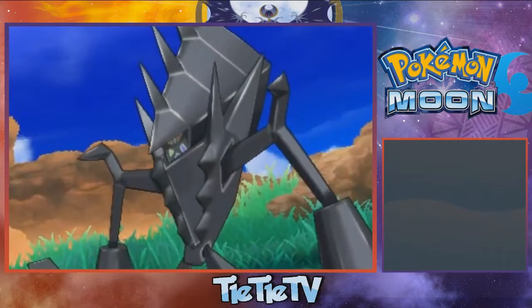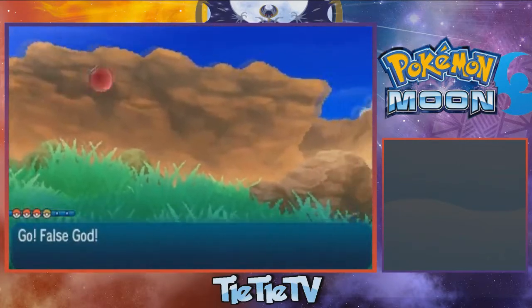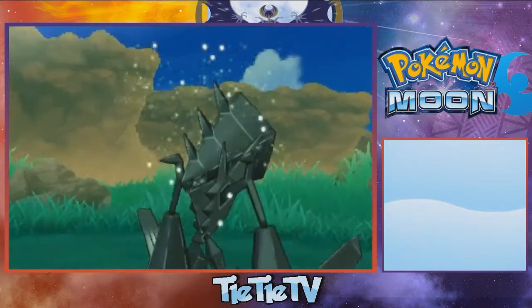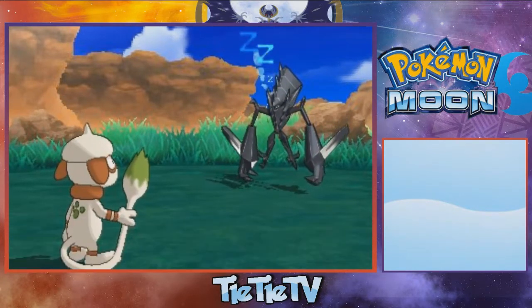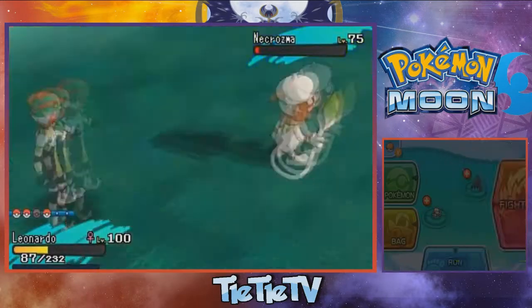So what I'm going to do here is I'm going to immediately switch out into my Smeargle so I can put him to sleep and start chipping this guy down. He has Iron Defense, so he boosted his defense insanely high. So I switched out into my Krookodile and just started hitting him with a bunch of moves. Eventually I switched back out into my Smeargle and I was able to put him to sleep.